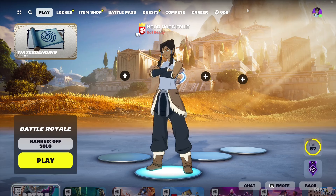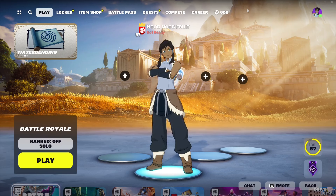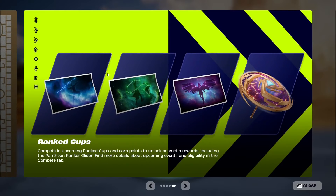Fortnite Chapter 5 Season 2 Ranked Cups are finally live, and once you participate you're going to be able to unlock 40 awards that Epic Games is already advertising. We're not only getting a Victory Royale Umbrella — the Pantheon Ranker Glider — which is the upgraded version of the normal Victory Royale Umbrella you get this season. We're also getting three loading screens, each one being one of the constellation teasers from before the launch of Chapter 5 Season 2, which is absolutely awesome in my honest opinion.